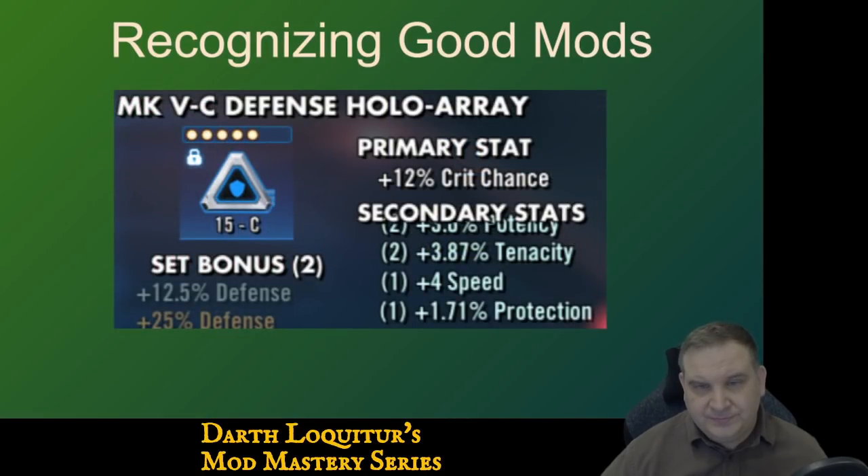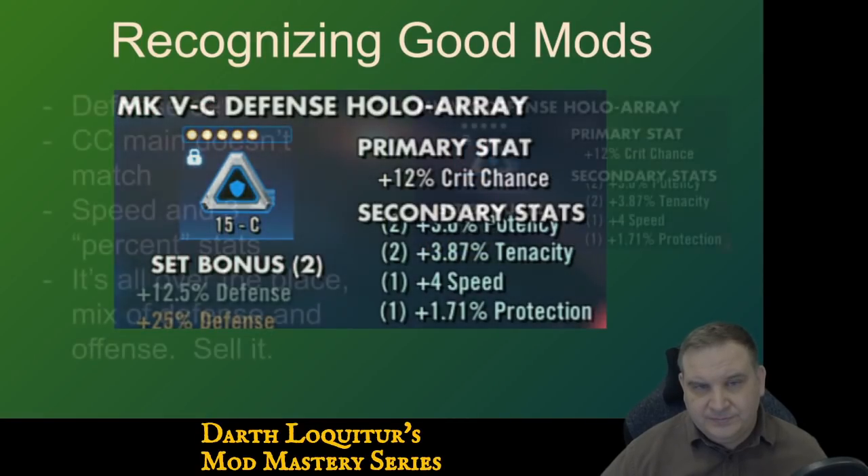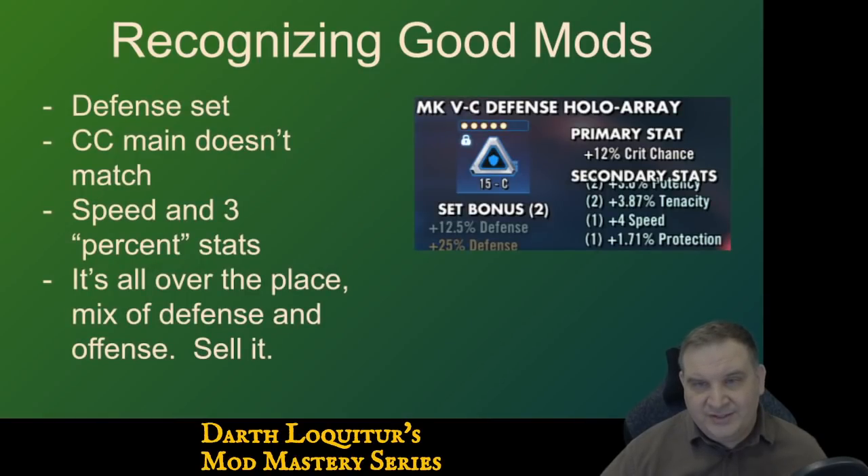Here's the next one. It's a defense set with a crit chance main stat — that doesn't really match a defensive set. It has speed and 3 percent stats, but it's all over the place: potency, tenacity, protection, crit chance, speed. Where is this mod going? If you were picking this for a defensive character, it's got a couple defensive stats but crit chance on the main stat. If you use the crit chance on an offensive character, it's not really adding much beyond the crit chance. For me, this mod is confused — it's going in all different directions. We don't want to use that one, we want to probably sell it off.